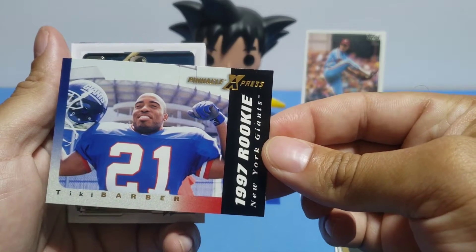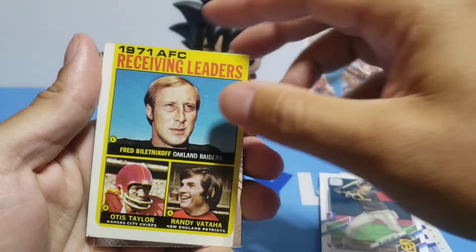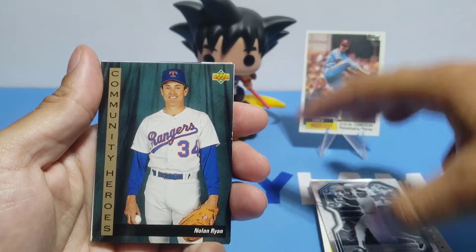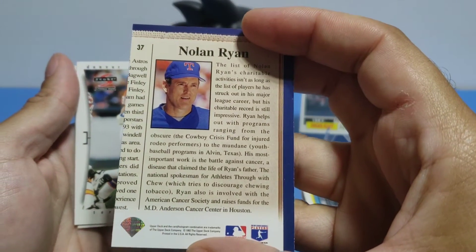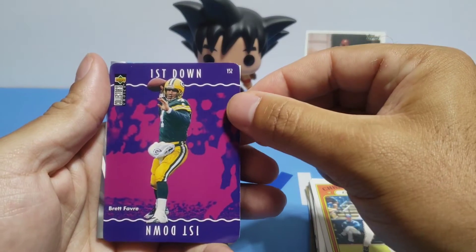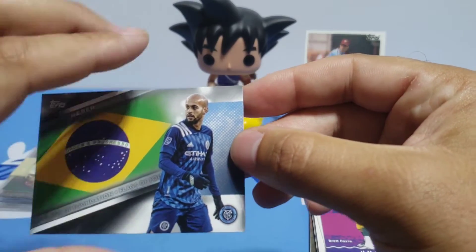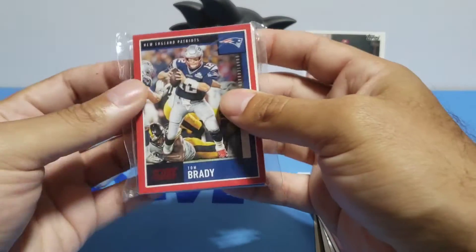Another Tiki Barber rookie card. Ha Seon Kim, 1971 AFC receiving leaders. Rod Carew. Nolan Ryan — community heroes. These cards look like they were cut improperly — kind of weird. Talking about Terrell Davis. Christian Yelich. Brett Favre. And then we have Haber — soccer. Nice little mix there, we'll leave those cards for last.